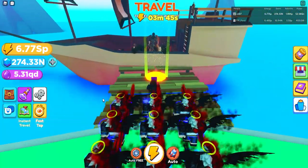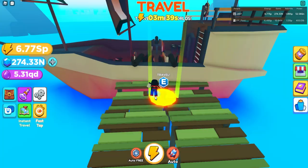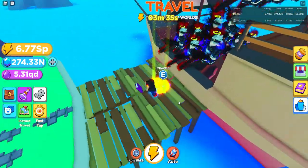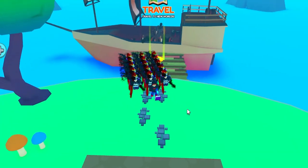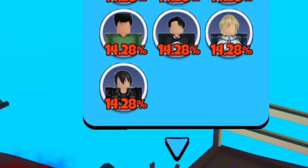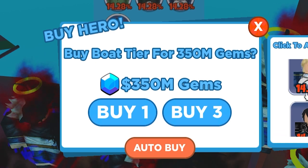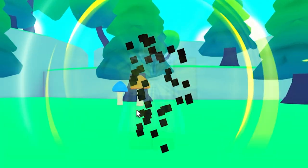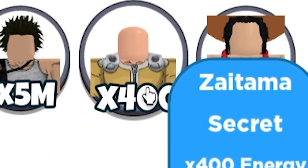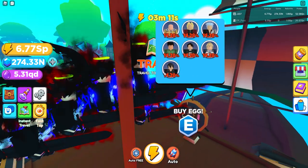The next secret egg is at Slime Island. It's really easy to get — it's right behind the spawn point. You spawn, turn around, there's a pirate ship, go up to the top, and right by the wheel there is a secret egg. It has multiple fighters all with the same percentage chance, costs 350 million gems, and the fighters have 400 stats — pretty OP.